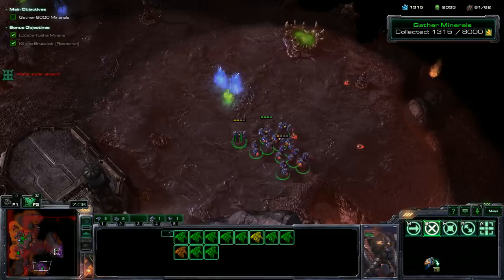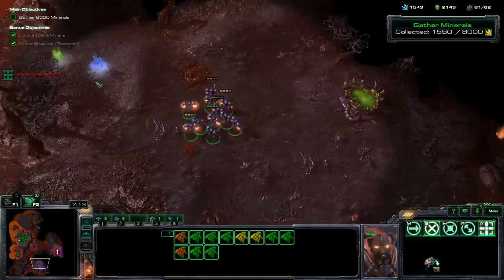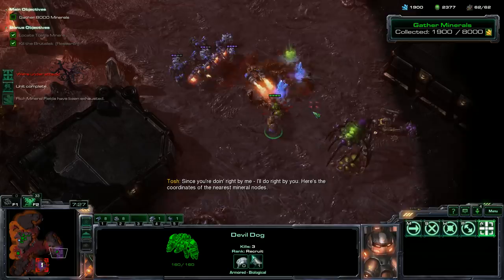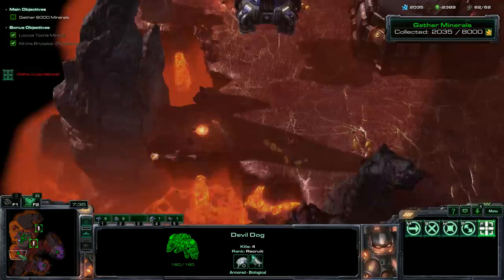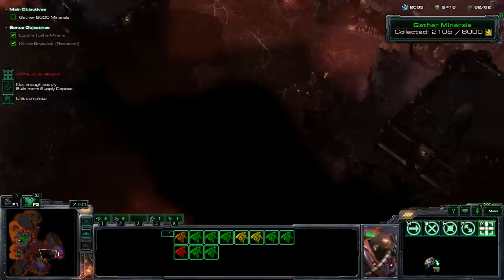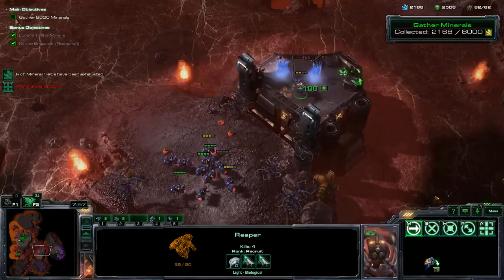Pretty decent. Let's go for the Spinecrawler. Kind of nervous about Banelings — that's the only thing we've got to be on the lookout for, as usual. We can land the command center now and start harvesting from the low ground. We just have to remember to pull these guys out. Let's get our Reapers up here — no group there, just more minerals. These two groups can link up and keep attacking.